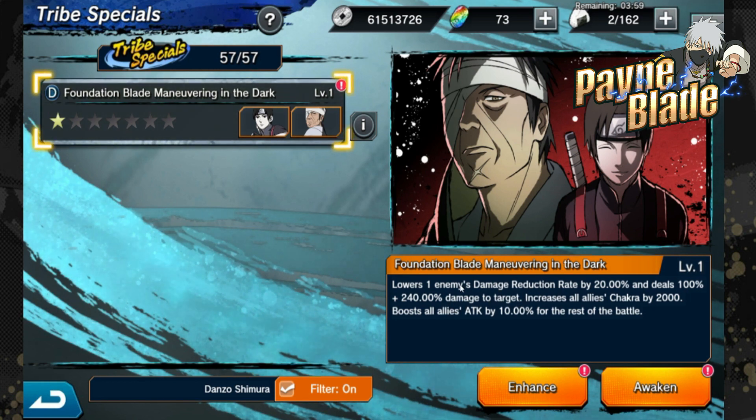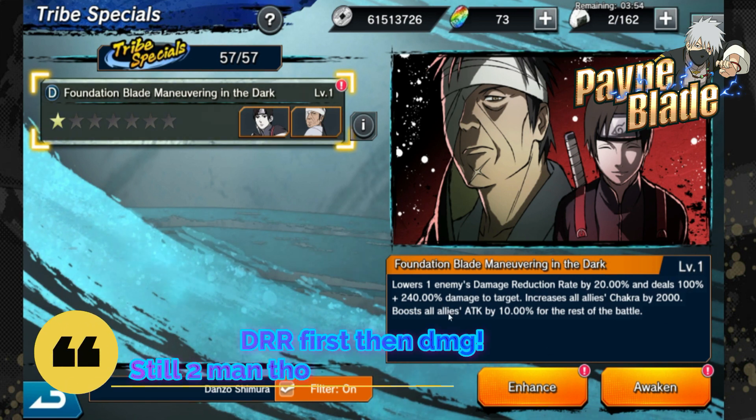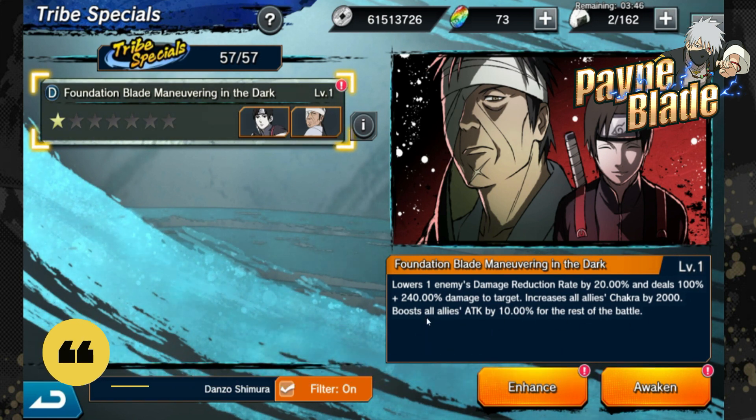Tribe special - I love the way it looks. It hits one enemy for 240 plus damage and reduces damage reduction rate by 20 first, then deals the damage, so the hit is actually a lot higher. It increases chakra for everybody by 2000, which will go up with enhancements, and boosts attack for the rest of the battle by 10. It's not a bad tribe for what it does, but it is a two-man tribe. You know how I feel about two-man tribes - it's hard to use if you don't have Psi leveled up, because your tribe takes into account power from both units. If Psi isn't leveled up, you may not get the full potential.